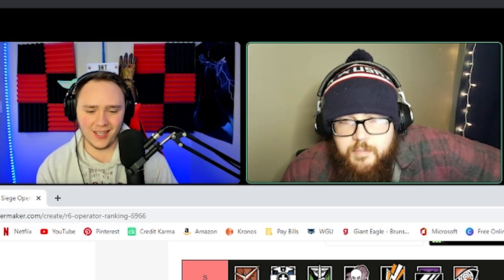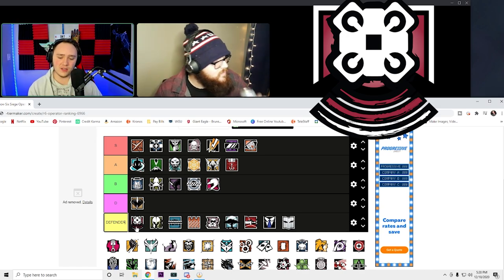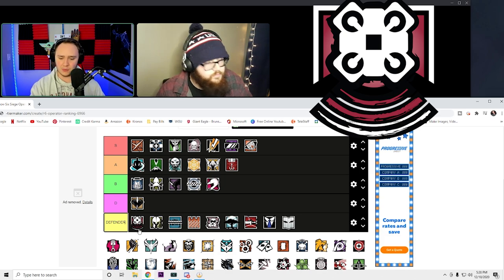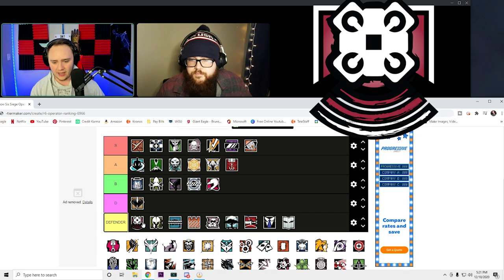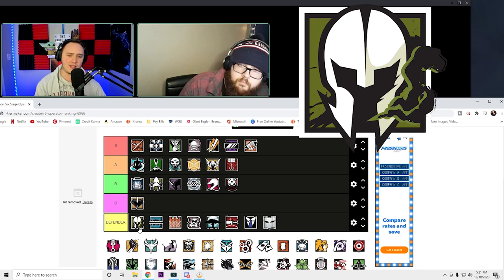Echo — I see it on the same level as Mozzie. The one thing that's kind of cool about Echo is the bottom third of the icon is broken off and turned into a Wi-Fi signal shape. That's kind of cool. B is a good spot for Echo.